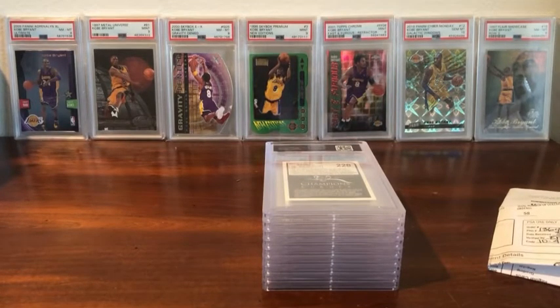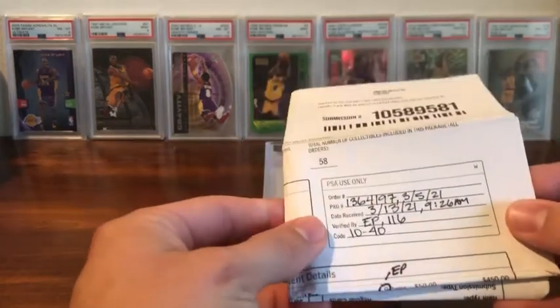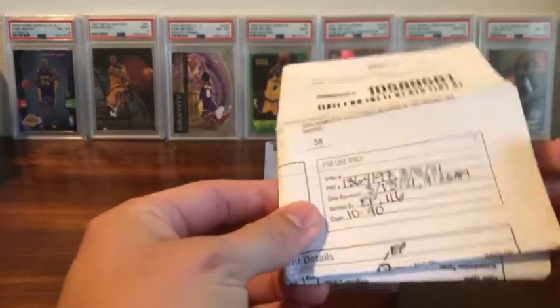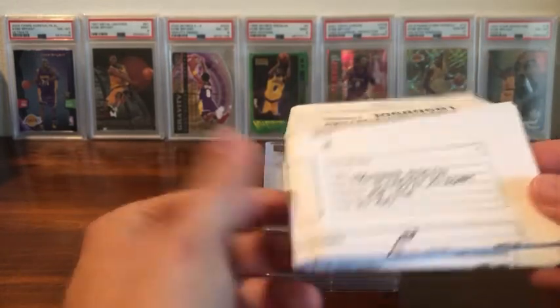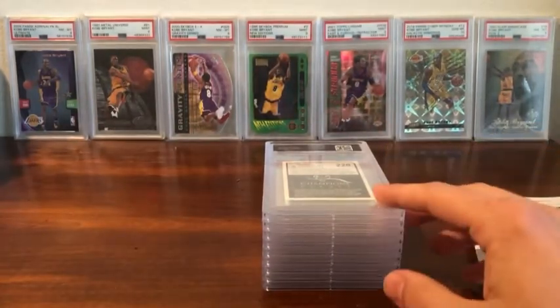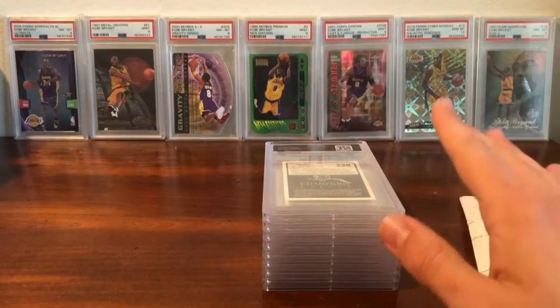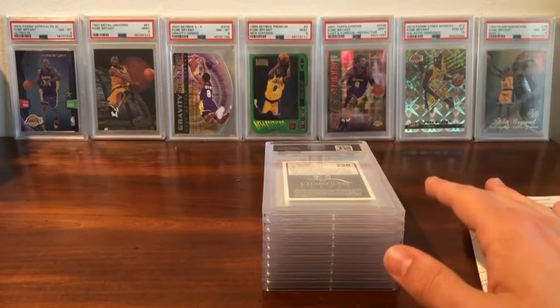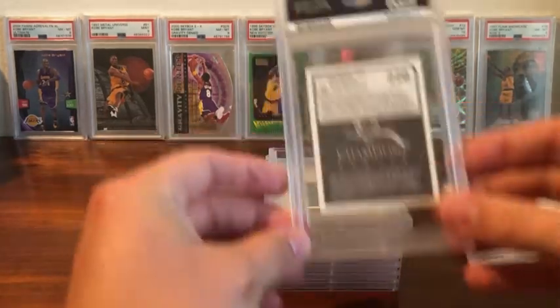Hey everyone, Austin here with Carlson Cards, super excited to share another PSA reveal video. This is a $50 per card order I sent in the beginning of March. It arrived at the beginning of July, so about three and a half months. I've been gone for two weeks — I got married, which is awesome — so I had my mail held. I checked the grades online already, but it'll be fresh for you guys. I've got my Kobe Bryants in the background for good luck, so let's get right into it.